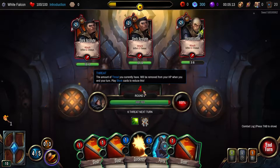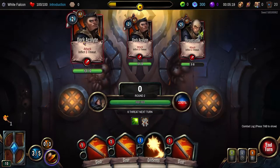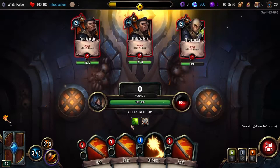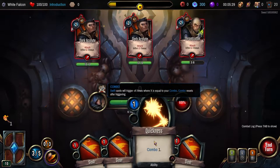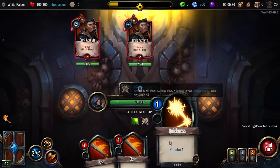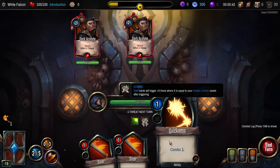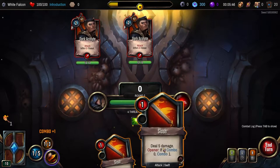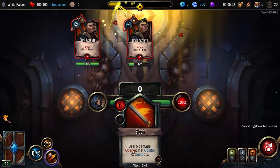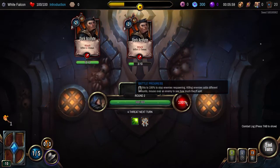So we've got four threat. We can use this and that reduces all our threat. How can we get another guy back? This is interesting. Combo one — so this guy's dead. We can combo. Swift cards will trigger X times. This will do 10 damage, but now we don't have any energy left. So then we get no reinforcements.